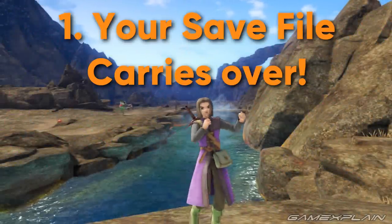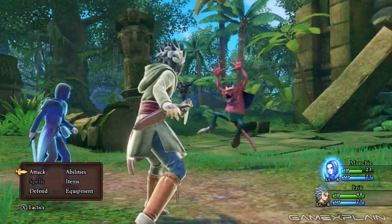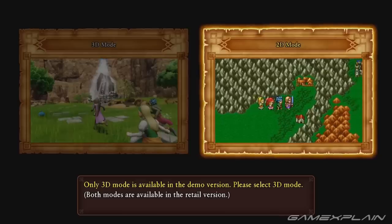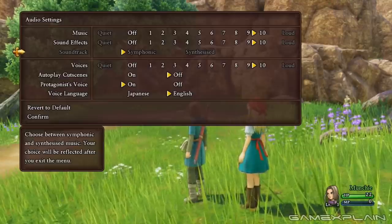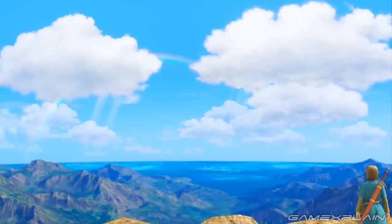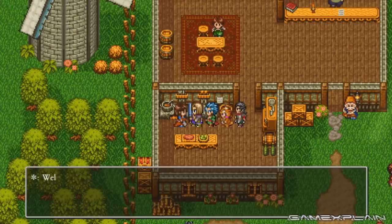Reason Number 1: Your save file carries over to the main game. 10 hours is quite a big investment, especially for a temporary thing like a demo. But this isn't your typical taste of a game — it's a massive slice. The Dragon Quest XI S demo is basically the first 10 hours of the game starting right at the beginning. The only limitations are you can't use 2D mode, which is unfortunate, and you can't change the synthesised soundtrack — which, good. Otherwise you're free to explore as slowly as you want, do every side quest, and even grind to level 70 if you really want to. All of that progress will not go to waste when the game comes out, though you can start over in 2D mode if you prefer.